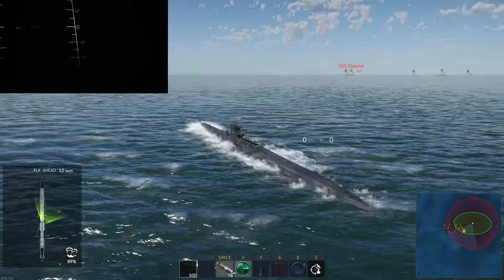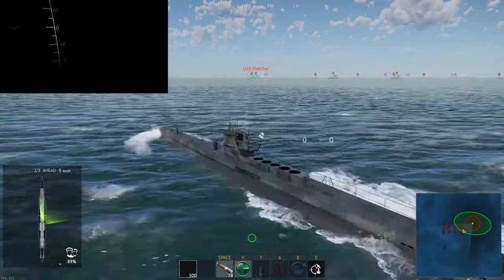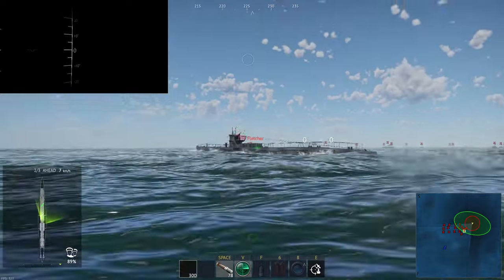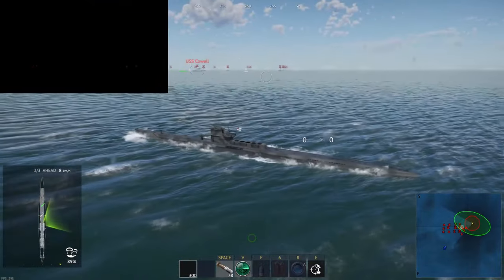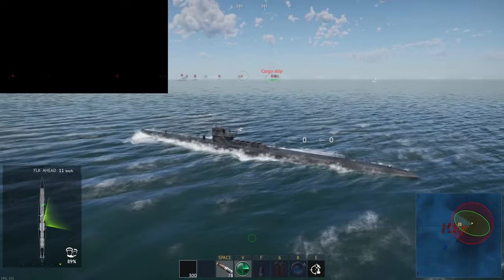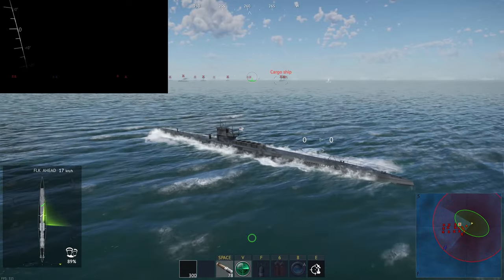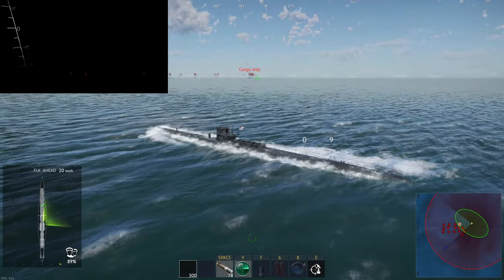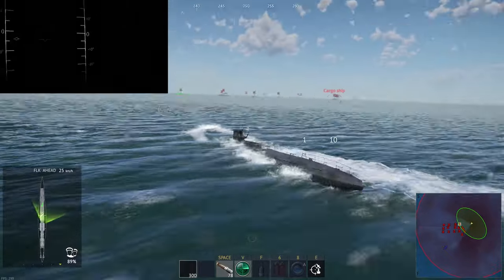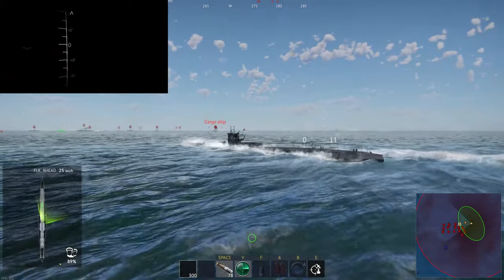Go flank ahead. Now this user-made mission does have some destroyers in it, and it does have some aircraft somewhere as well. But we do have a lot of liberty ships we can go for, and hopefully we can hit those. Now it took me ages to work out how to change the depth on this — it seems to be the Q and E keys to change the depth. But you also weirdly need to look in the direction of where you're going to keep the attitude correct. Oh my god, so fantastic. We're working internally as well.